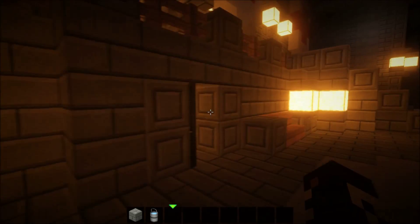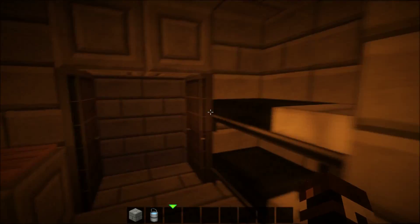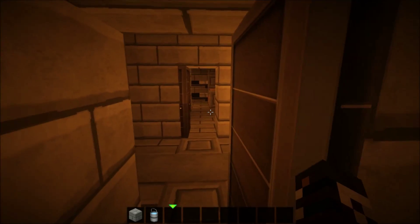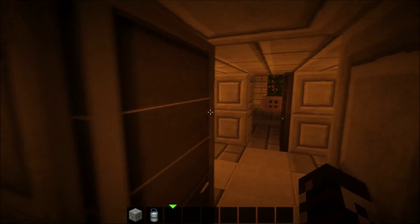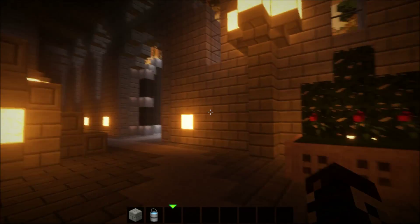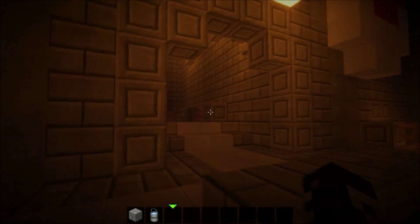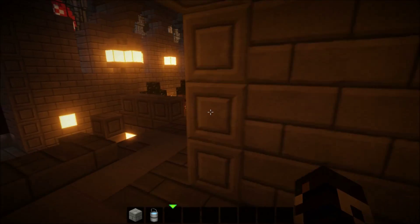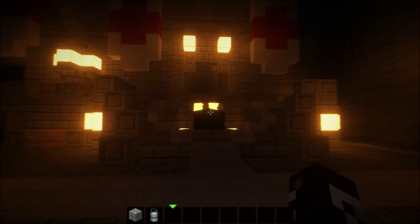Down here are like flower patches or a garden area. Anyway, let me see what else there is — I already went to the throne room, so that's pretty much it for what I can show you. This map has some secrets in it. I think the builder said there were two or three secrets, but I only found one. I'll put a download link in the description so you guys can download it.